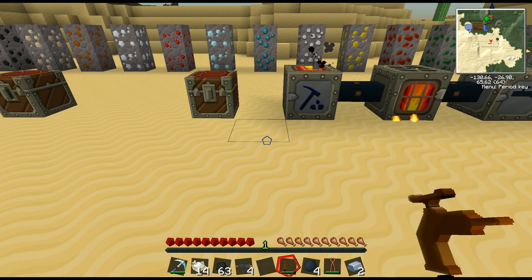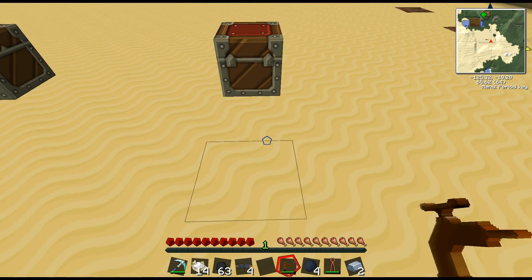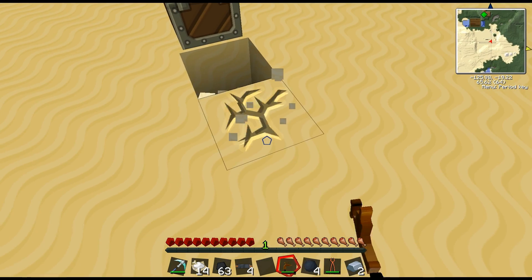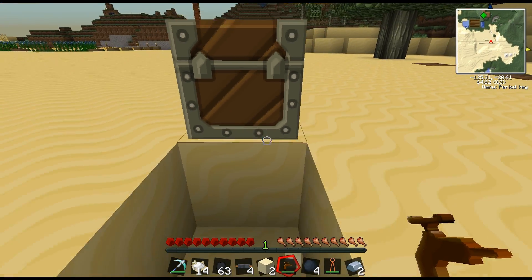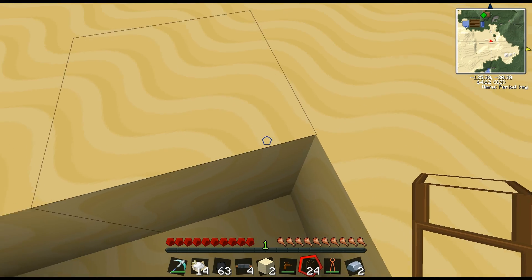This is probably not the most efficient layout, but just for purposes of showing you guys what's going on, let's make a little arrangement. We're going to start with wooden pipes — wooden pipes allow you to sort of suck out whatever is in these chests.